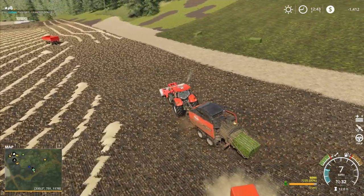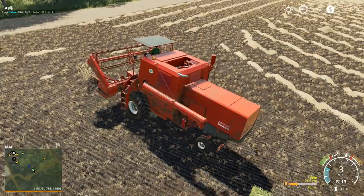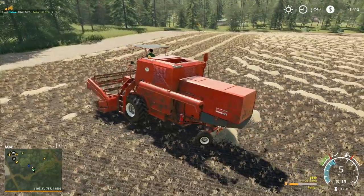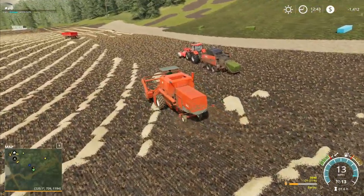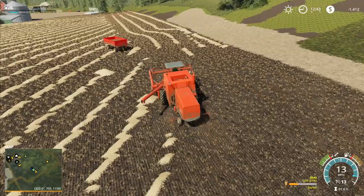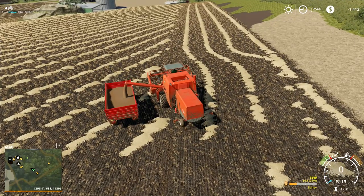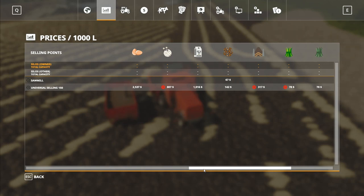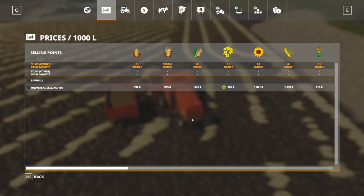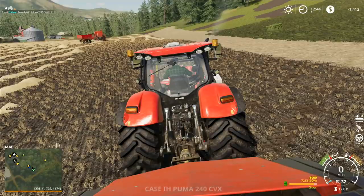Let me switch over to the combine for a minute - combining is finished, we're done. Let me start that and take out the last tiny little section. So we've got a complete field that is now all done - all harvested. We'll be able to see how much grain we got as soon as we empty out the bit in the trailer. It was 3,900 liters so it's about 5,000 liters in there roughly. That's already down to 317 - dropping very fast, it's dropped five dollars per thousand liters already. We've got 53,000 liters of barley plus another five, so roughly 58,000 liters in total from our harvest.